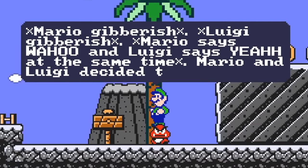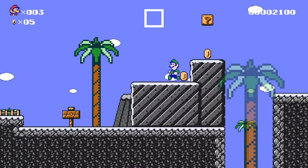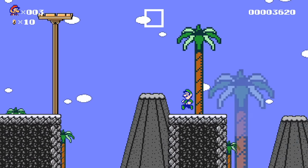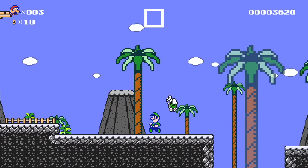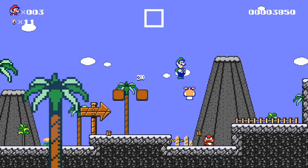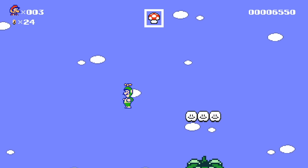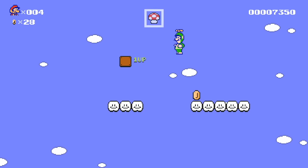Mario says wahoo and Luigi says yeah at the same time. Mario and Luigi decide to punch and stomp the monsters. I like this pixel art too — the trees kind of go away when they'd block our view, which is a cool way to do it so we never miss any of the action. These are all bottomless pits so we should be careful. Luigi's super floaty but he can jump really high. We get an arrow telling us to go right. I see a one-up — yeah, one-ups are pretty sweet.